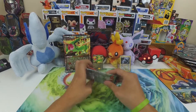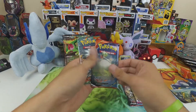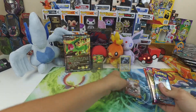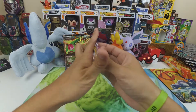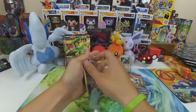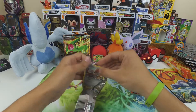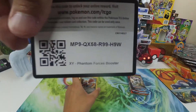For this box I don't even know what packs we get — we get a Primal Clash, a Phantom Forces, another Primal Clash, and a Furious Fist. We'll do Phantom Forces first. This pack is really slippery for some reason, feels fake.